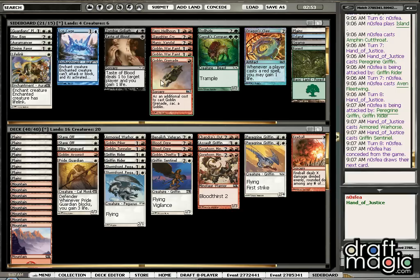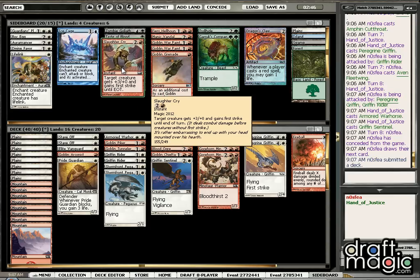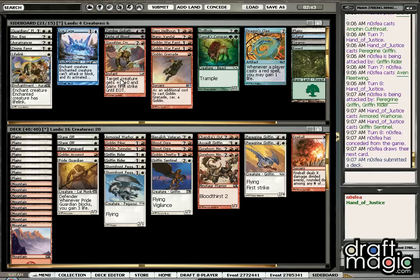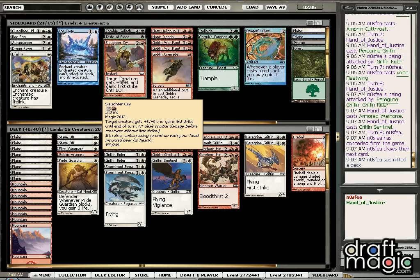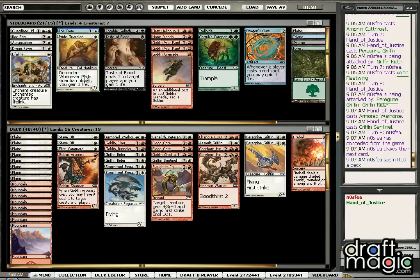Any potential change we want to look at here? We could look at bringing in a Slaughter Cry — seeing the 2-4, we really want to be able to get past that barrier. Didn't see as many Ground Pounders as I expected, so Guardian may not be that amazing. I still think it's going to be a pretty good card for us, but Slaughter Cry could potentially go a little bit farther. Let's think about this for a moment. Yeah, I think let's go ahead and add in the Slaughter Cry — just want to be able to push past that 2-4, and I think we can pull out.